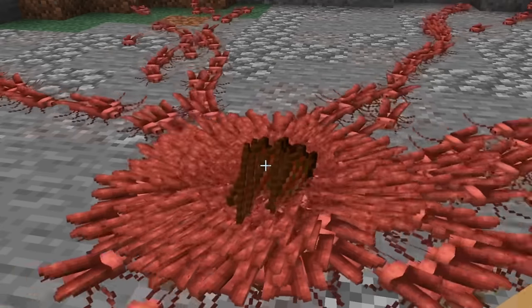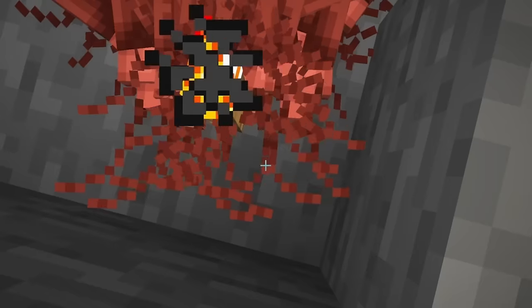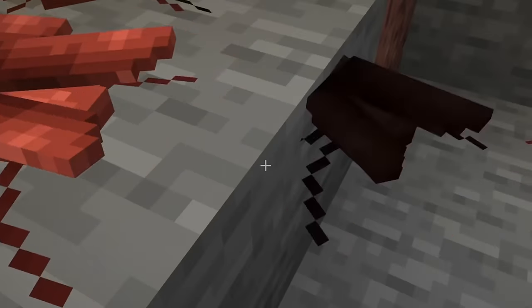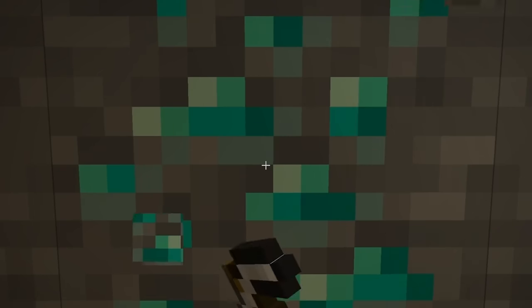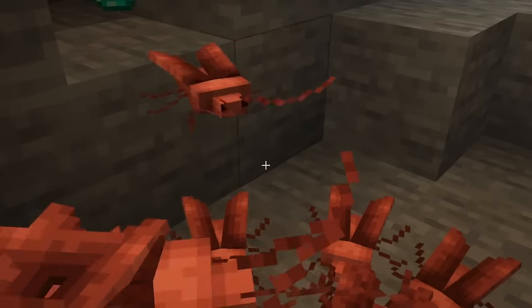Now this is a crowd. Roaches are scared of light, so if you place a torch, they'll all scatter. They like to hide in little crevices, like between blocks, so sometimes you'll get a surprise after you break a block.